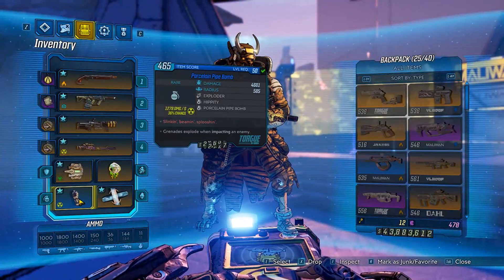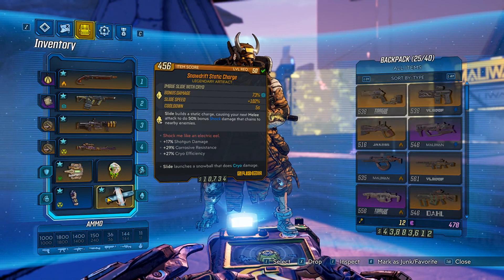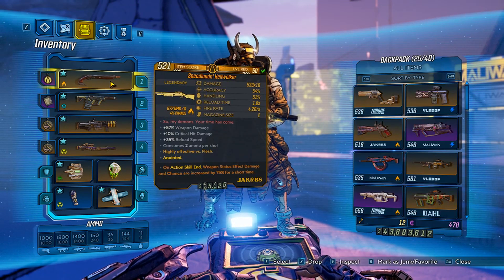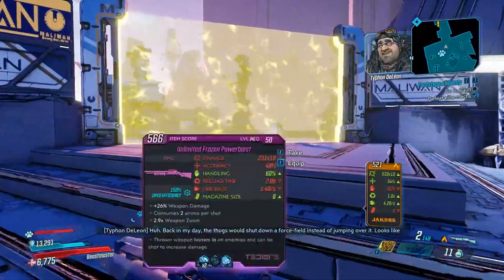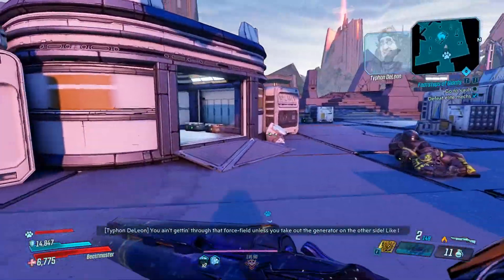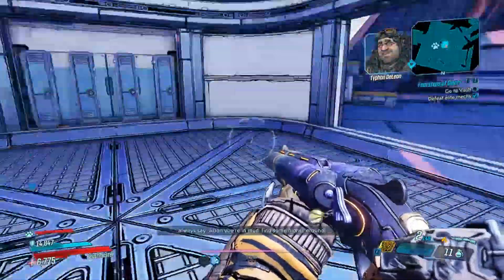Looking at my stats — I have plus 17% shock damage and Jacobs weapon critical damage plus 45%. This is a Jacobs manufacture shotgun. So this is a really good weapon to go to when you're using FL4K with the skills, because I'm not doing a pure crit build here.